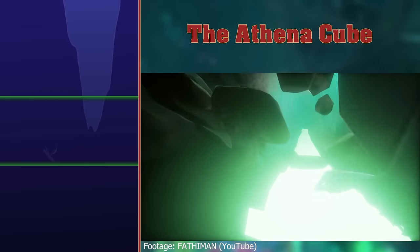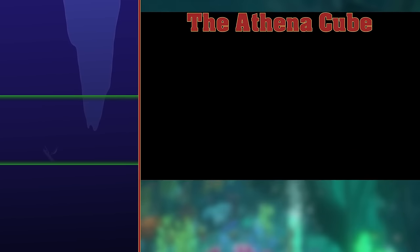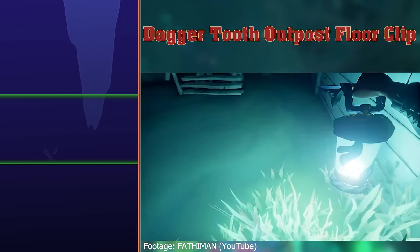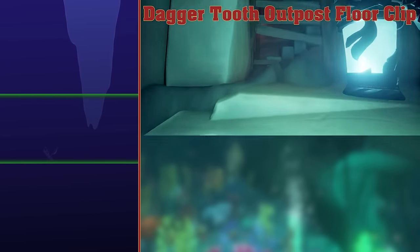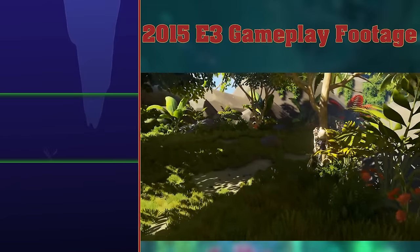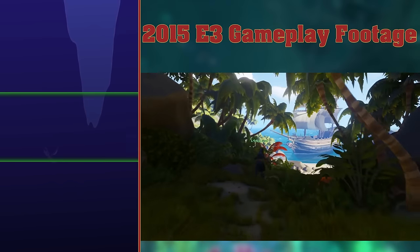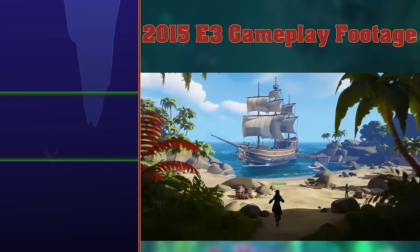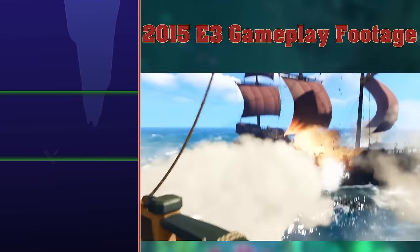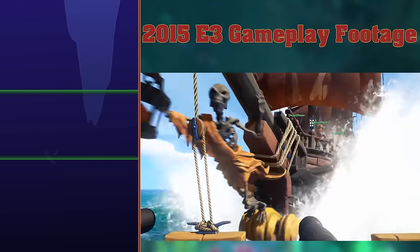The Athena Cube. There's a big bright cube under Dagger Tooth Outpost. It acts as the bright gateway to the Athena's hideouts. Dagger Tooth Outpost floor clip. The big bright cube could be accessed in the past by walking on a specific spot next to Dagger Tooth Outpost. 2015 E3 gameplay footage. The Sea of Thieves trailer from E3 2015 featured gameplay from an early version of the game. It had an early version of Cannon Cove, as well as some very dramatic PvP galleon combat in a generally bland, lifeless sea. The gameplay looks phenomenal, and probably been rendered to look better than the actual game.